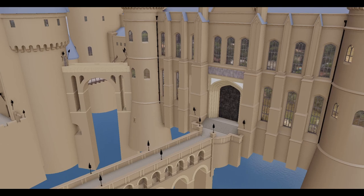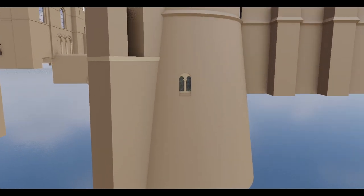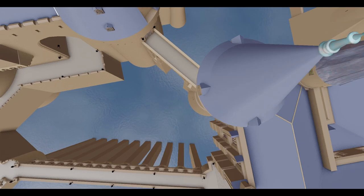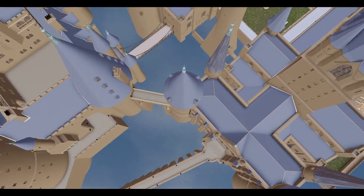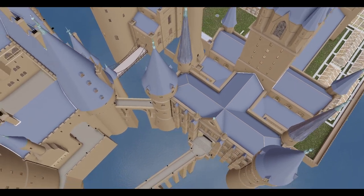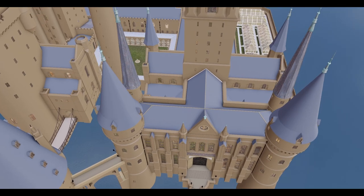The other change they made was adding a window for Snape's office slash classroom, because in here is where Harry has his occlumency lesson, and the camera does this big pullback right through the window, goes up into the sky, past those big spires. That's actually the reason why they made the changes to the spires — they wanted them to look more spiky and menacing for that shot right there.